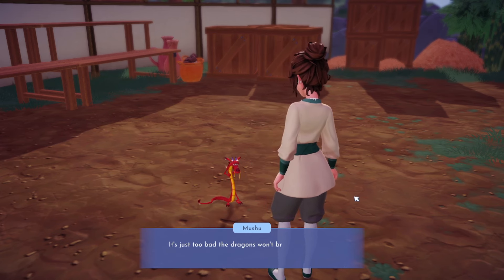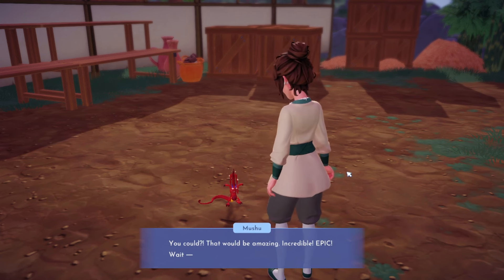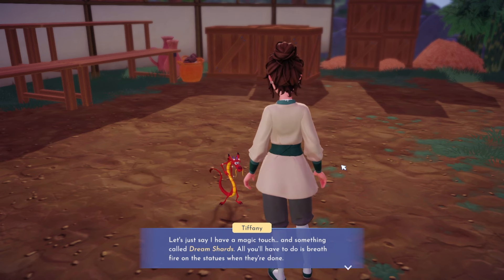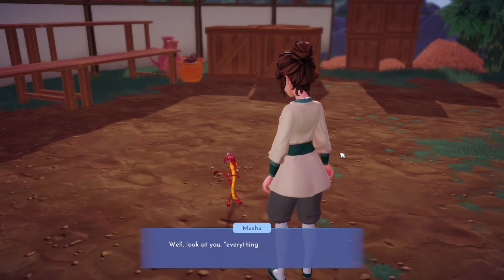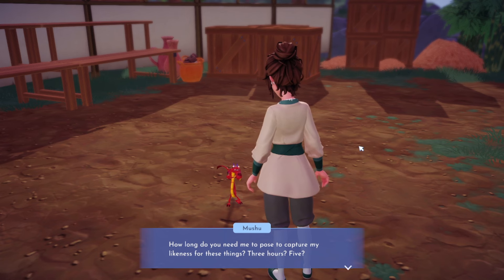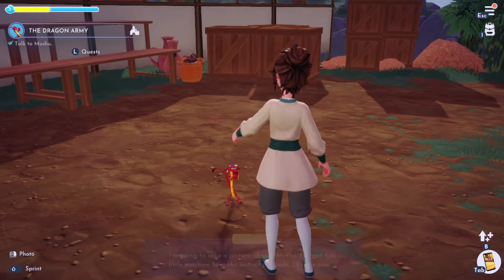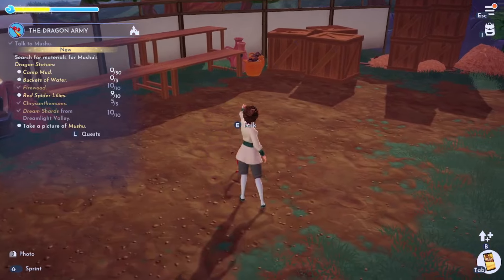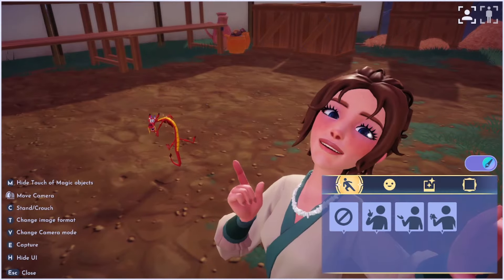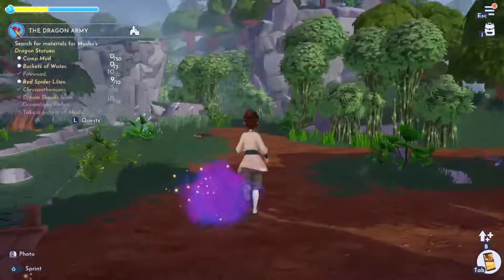Mushu explains the plan: 'We'll use firewood as combustible, camp mud and buckets of water to make the dragon statues, plus red spider lilies and chrysanthemums for paint. It's just too bad the dragons won't breathe fire like I do.' I offer to help with that using dream shards - Mushu is amazed! But first he needs me to capture his likeness. I take a photo of Mushu - he's so cute! I got almost all the red spider lilies but may have missed one.